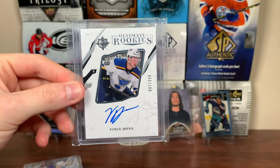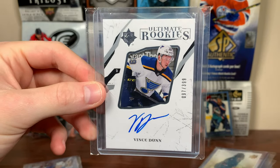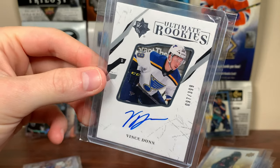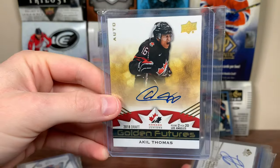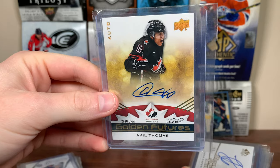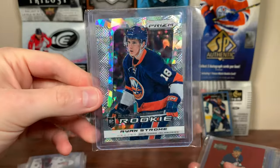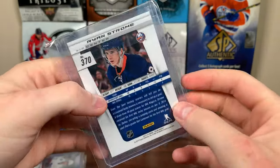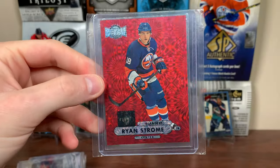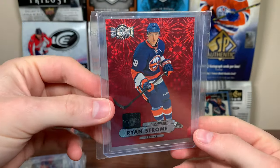He's actually the best player to come out of that 2015-16 ice dogs team — it was going to be Hosang, Veljkovic, or Perlini, but no, it's Dunn. 97 of 399 for Vince Dunn. Got Akil Thomas Gold Futures Auto — second rounder of the Kings, hasn't really broken out. Luca Caputi, nice Sign of the Times 11-12. Ryan Strom — there's a Prism rookie, like the cracked ice. He's on the Ducks now. And a PMG of Ryan Strom — 57 of 75, 13-14 PMG rookie. Solid top-six guy pretty much his whole career.